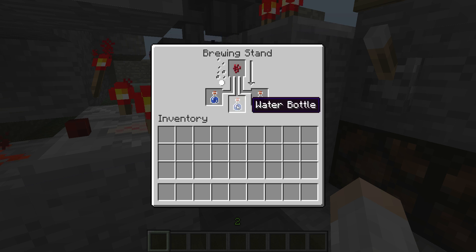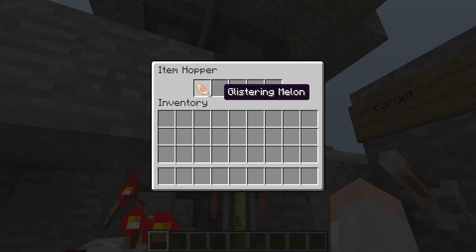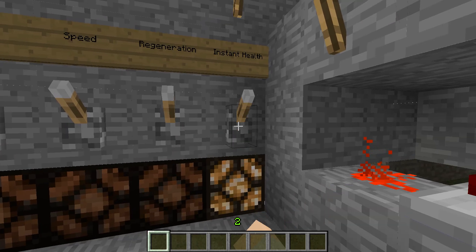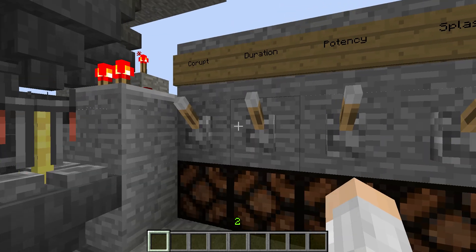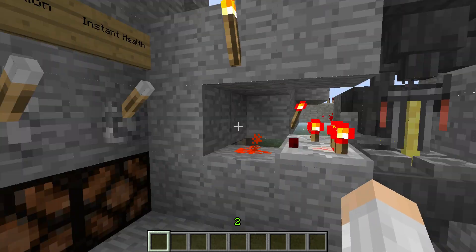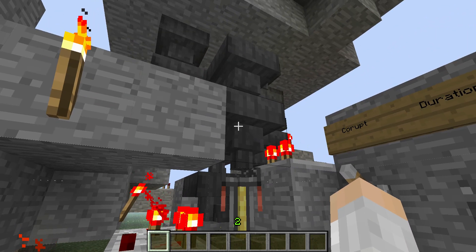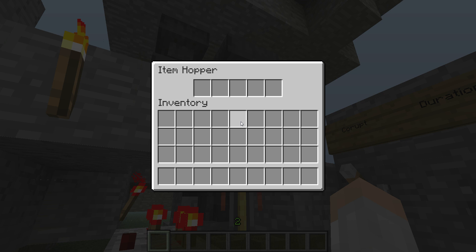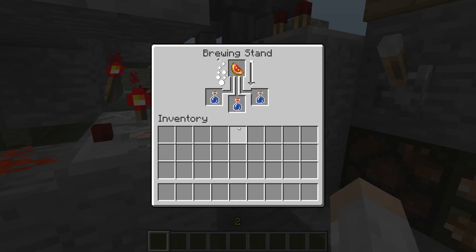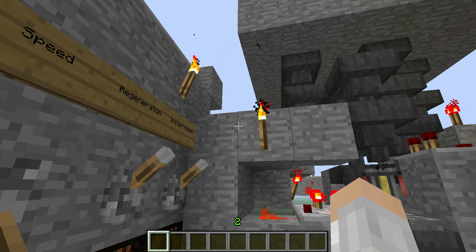It's automated, so it dumps the bottles out, fills it up, and starts going again — no further interaction. You can change ingredients at any time, because it doesn't queue up the next potion until the other one's done, so as long as you're not trying to change ingredients when things are happening, it doesn't matter.